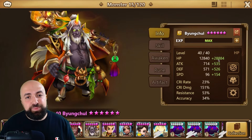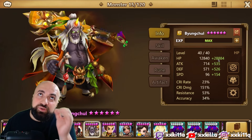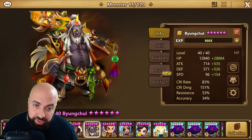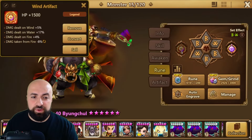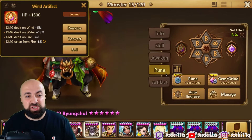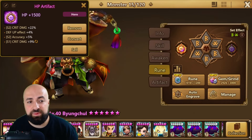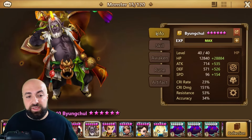Go HP, Crit Damage, HP — that's what I prefer — or Speed, Crit Damage, HP. Aim for the stats: HP is your number one stat, Speed is second, Crit Damage is third, Accuracy is fourth, Defense is fifth. Resistance and crit rate are not needed, and attack is not needed. For artifacts, go for Damage Dealt On since he's not getting one-shotted. He'll hit water, wind, and light units, so Damage Dealt On. You can also do Skill One Crit Damage or Skill Two Crit Damage — Skill Two Accuracy is nice too since he's always critting.